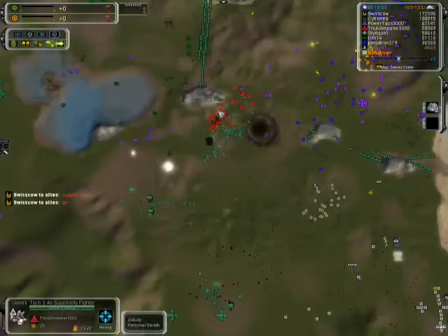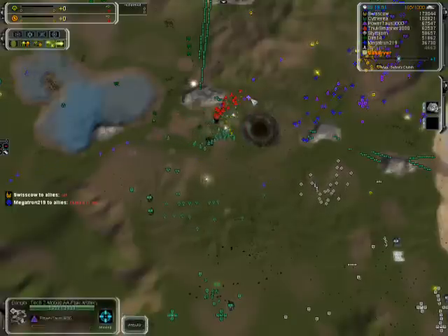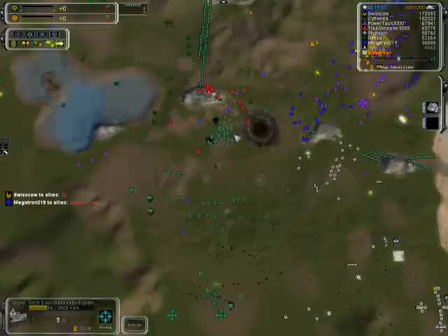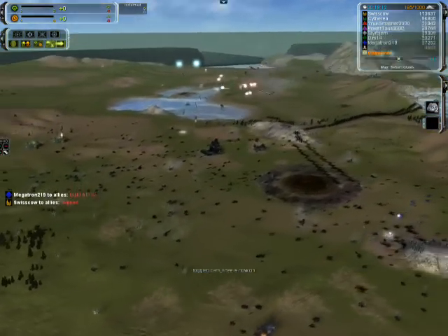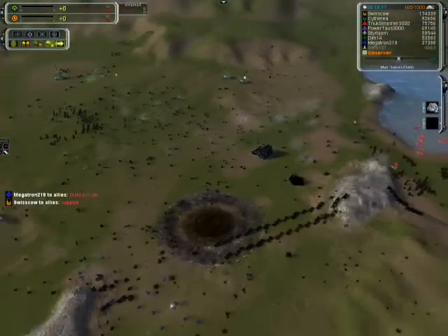T-Nock looks like he has slightly fewer ASF to begin with, but his micro seems to be better. Also, there's a lot of T2 flak that Sith is flying over which is killing all these planes. You can see it from the bottom. Very surprising — looks like red wins, so T-Nock won the ASF battle.